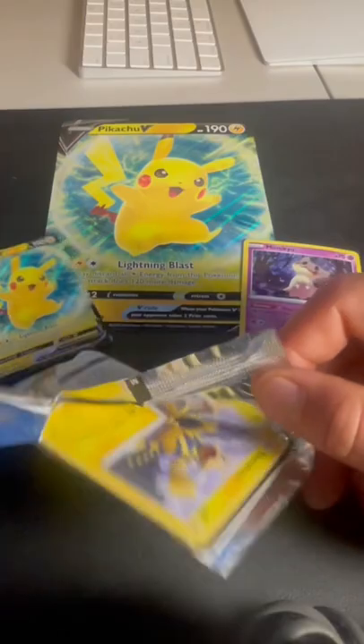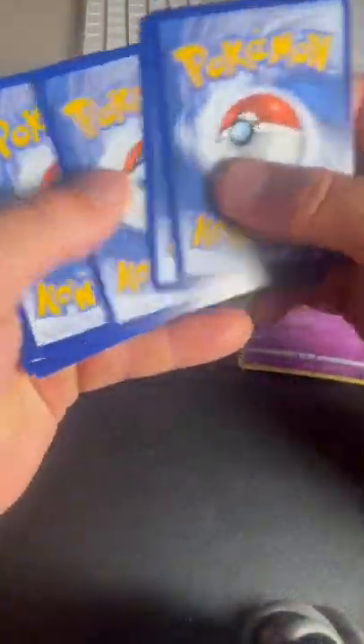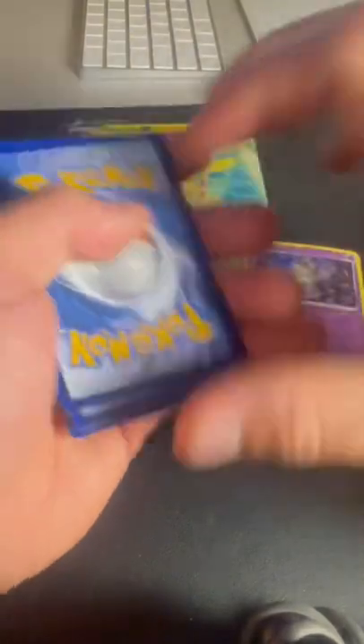So here's our first one. Code card. Card trick. We're going to go fast for our reel. Guess the Energy.